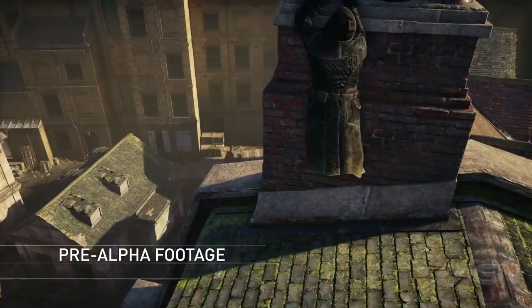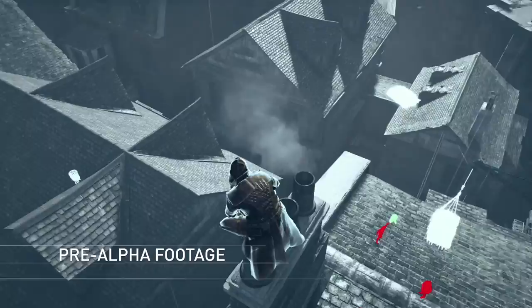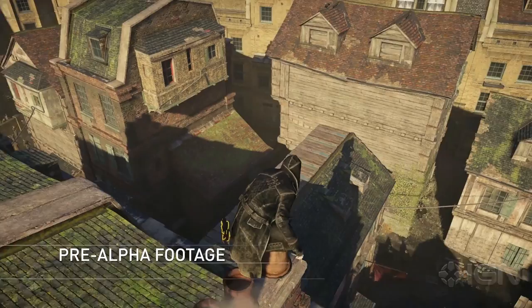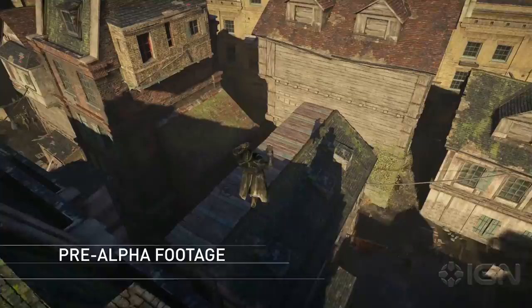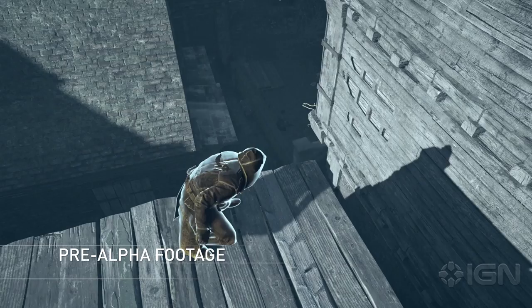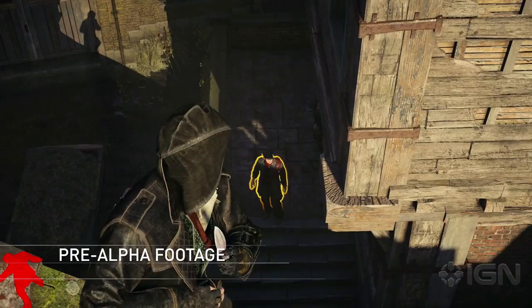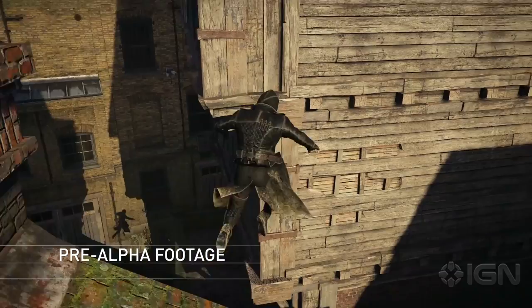Let's trigger Eagle Vision to study our surroundings. We can see that one of our allies is in trouble — let's give him a hand. We first need to eliminate the lookout to make sure he doesn't call reinforcements. The throwing knives will take him out silently.